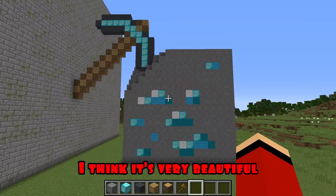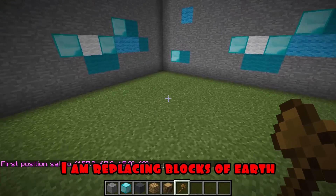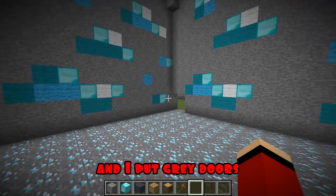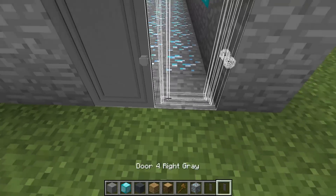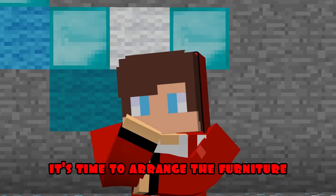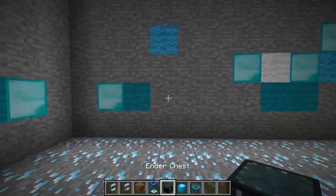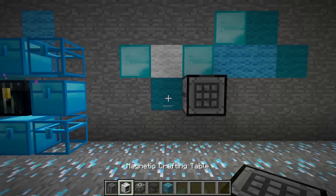Look how it looks from the outside. I think it's very beautiful. Now, with the help of the command, I am replacing blocks of earth with blocks of diamond ore. And I put grey doors. It's time to arrange the furniture. There will be a bed here. Chests here. And stoves here.